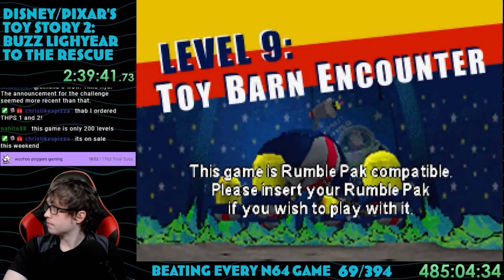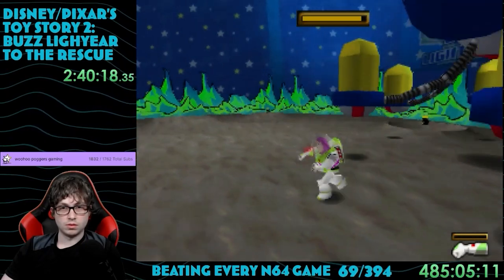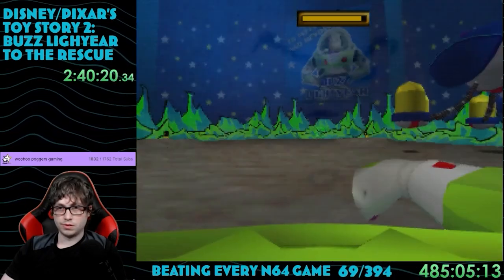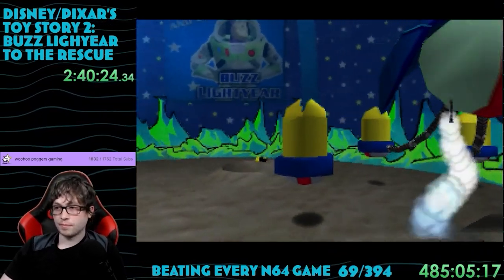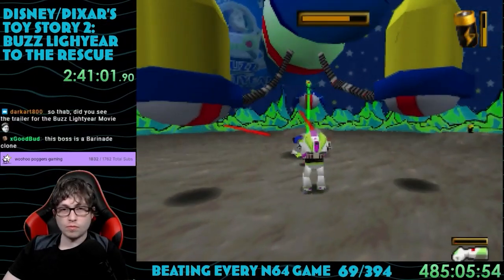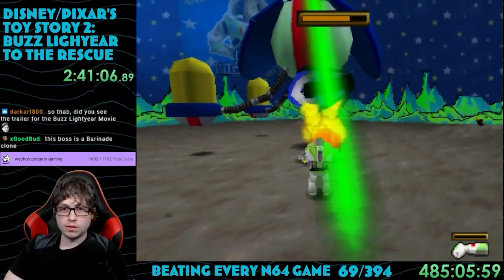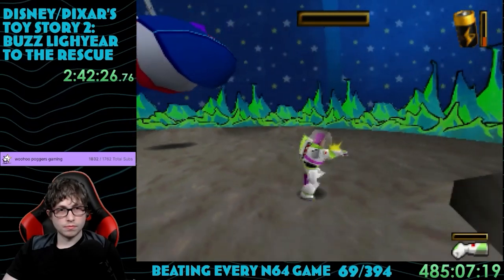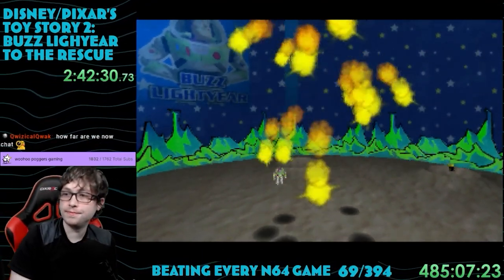Now comes a new boss: the Toy Barn Encounter. Buzz finds himself in a moon dome with a huge flying robot. It's got a bunch of yellow pods extending off of it — shooting one causes it to fall off, and a random regular enemy comes out. The only real danger is a constant green laser, but it's slow and pretty easy to avoid. Once the last pod has been removed, it just takes a bit more shooting the main part of the ship for it to explode.